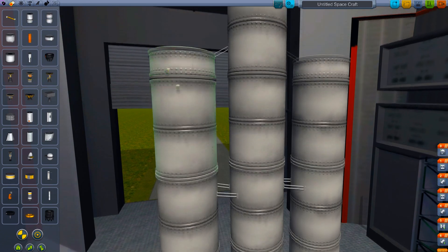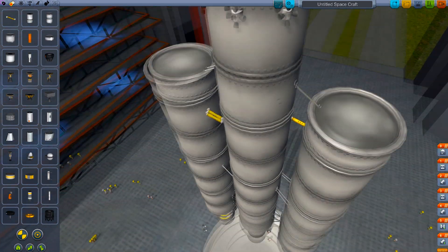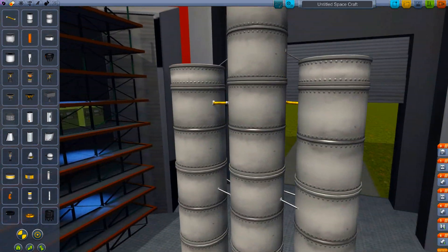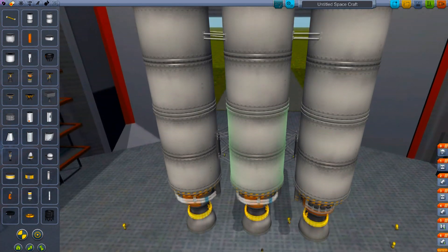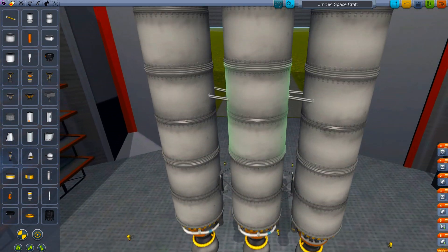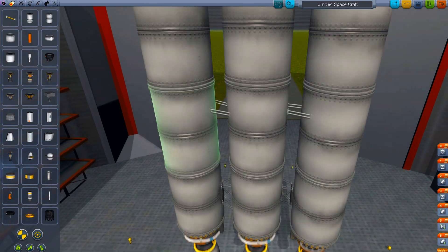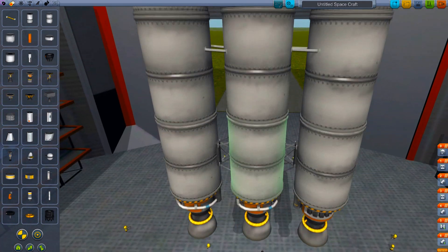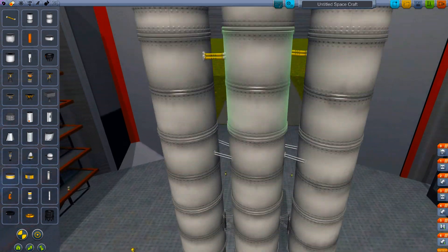We forgot one thing: propulsion — fuel lines. Make sure you have symmetry on from outside to the inside. The reason for the fuel lines is you're going to have fuel transfer from the outside tanks to the inside. All three engines are going to be burning from their corresponding tanks. The outside tanks will not only be fueling the outside engines, but they'll also be supplying fuel to the middle tank. So once the outside tanks run out of fuel and we decouple them, the middle tank will be full.